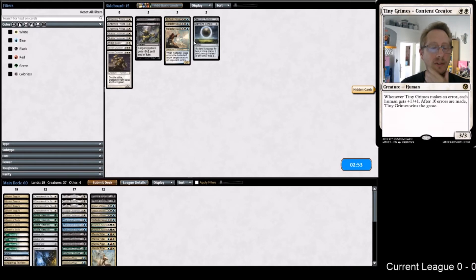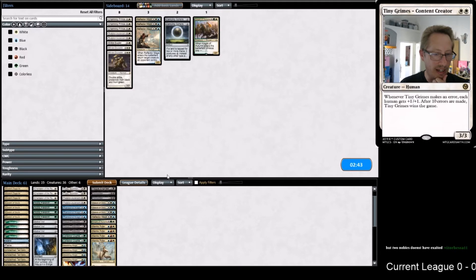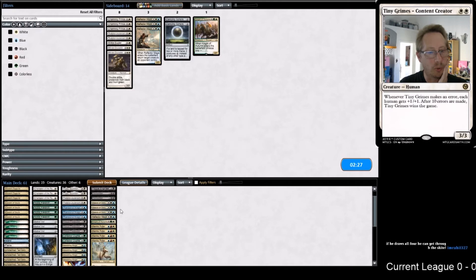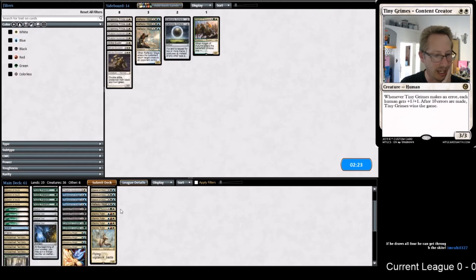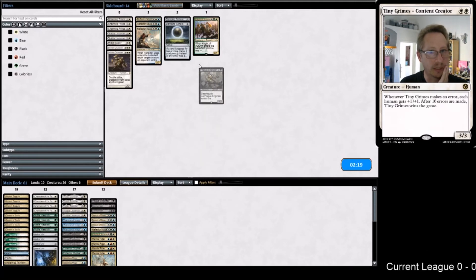We're going to put the Dismembers back in - I thought Dismember was the right call and I'm pretty convinced it is. I think Knight of Autumn is actually not that great in this matchup because of Welding Jar. I'm going to leave one in - that's kind of like having a pseudo three Oofs. I'm not even totally convinced that build has Thopters. They Whir'd twice and could have gotten Thopters - are they just locking me down and not getting Thopters?